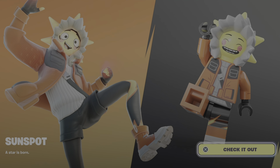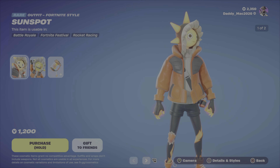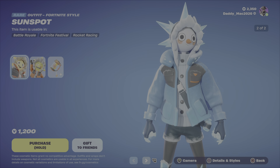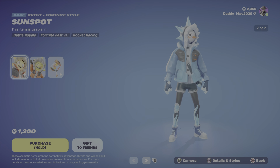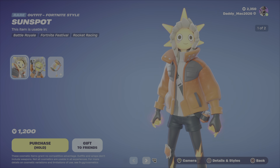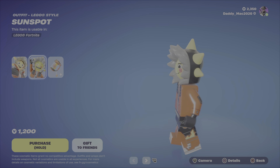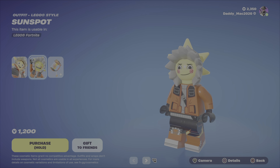As you can see we have a new outfit this evening — it is known as Sunspot. It's a little bit goofy looking but I could see it being kind of funny to run occasionally. It'd be hilarious to run into in game, that's for sure. Two different outfit styles, and the Lego style actually looks pretty sweet — I really like that.